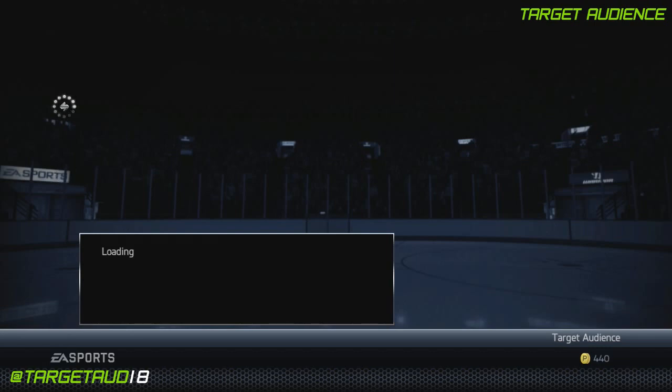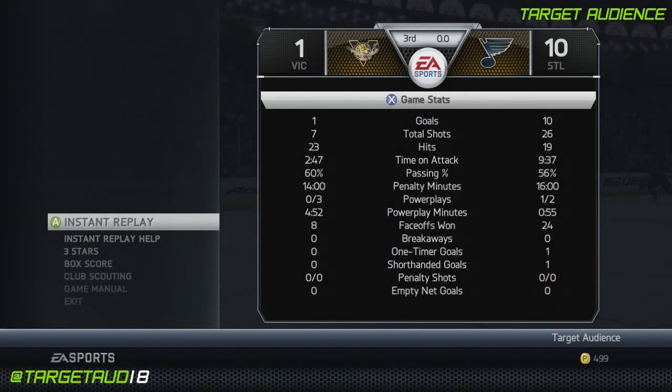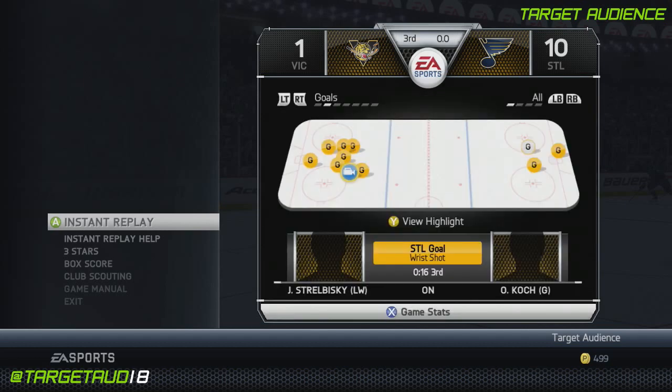So we're going to jump into a game here. I'm going to show you what he's like and give you my review. The game is done, and it was dominating — 10-1 was the final. We had more goals than they had shots. Face-offs were 24 to 8, absolutely dominating. Look at the time on attack: 937 to 247. I think a lot of it had to do with being on a good team — you get good teammates, things happen.